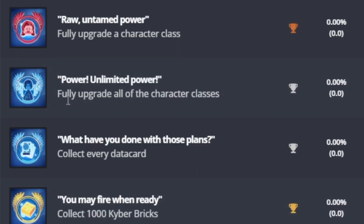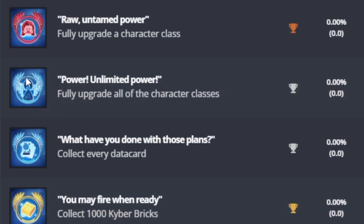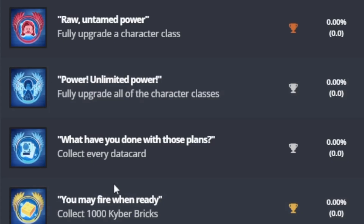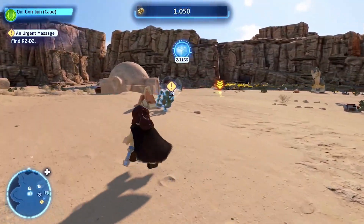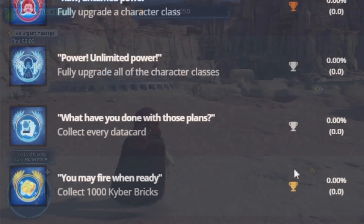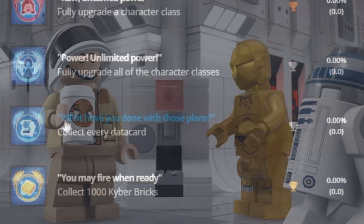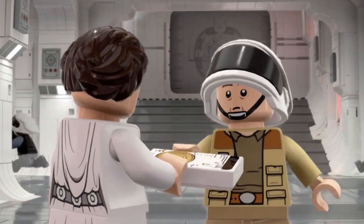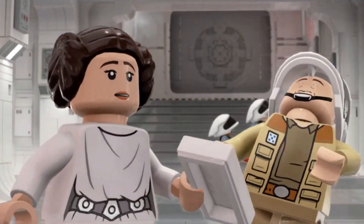'Power Unlimited Power' is when you completely upgrade all of the character classes — I'm definitely striving to get that one. It looks like Palpatine in there, possibly Episode 9 Palpatine. 'You May Fire When Ready' is earn a thousand kyber bricks — there are about 1,166 total, so when you get 1,000 you get this one, which looks pretty rare. 'What Have You Done with Those Plans?' is collect every data card, which are scattered around the map.